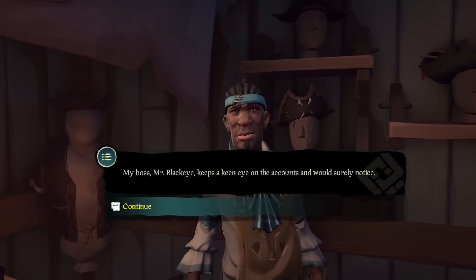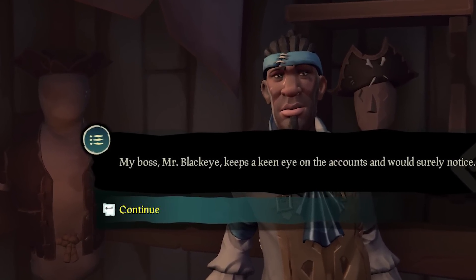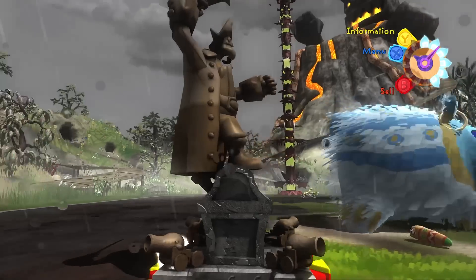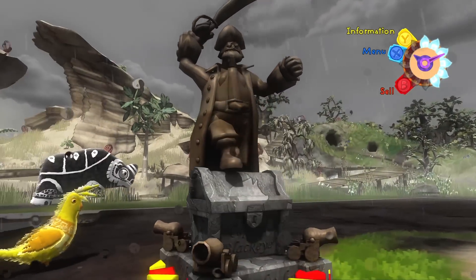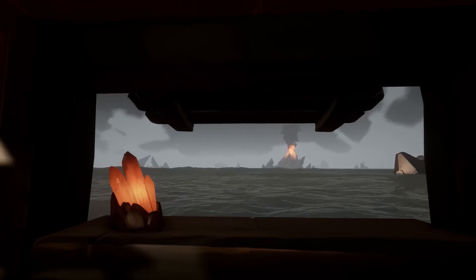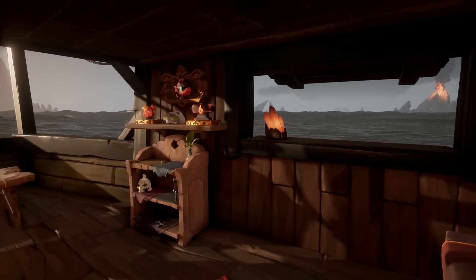In a previous video, I talked about Cecil on New Golden Sands Outpost, working for Captain BlackEye, a character also originally planned for Project Dream. But unlike Dinger, BlackEye's appearance can be found in multiple Rare games. And thanks to the Captaincy update, this Rare pirate has yet another easter egg in Sea of Thieves.